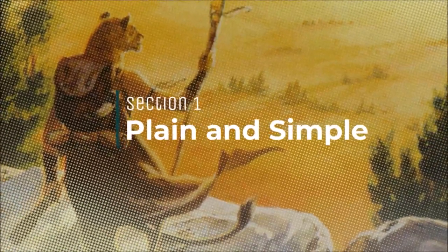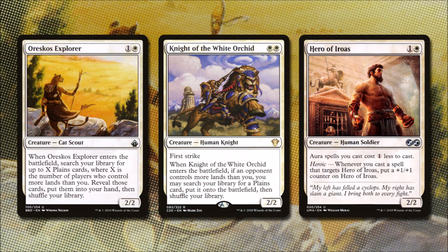Let's start with the ramp that helps us cast our creatures and enchantments in plain and simple. For one and a white, Orozco's Explorer is a 2/2 Cat Scout. When it enters the battlefield, we search our library for X Plains cards, where X is the number of players who control more lands than us, reveal those cards, put them into our hand, and then shuffle our library. Knight of the White Orchid for two white is a 2/2 Human Knight with First Strike, and when it enters the battlefield, if an opponent controls more lands than us, we may search our library for a Plains card and put it directly onto the battlefield and then shuffle our library. Hero of Iroas for one and a white is a 2/2 Human Soldier that says our aura spells cost one less to cast. This mana reduction will help us play many of our spells much faster if need be. He also has Heroic: whenever we cast a spell that specifically targets Hero of Iroas, we put a +1/+1 counter on him.